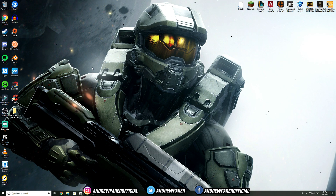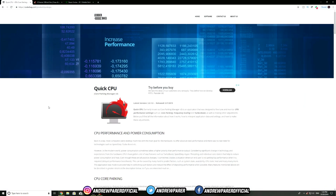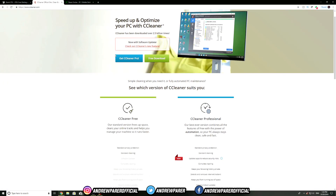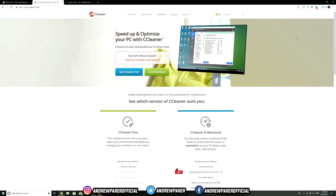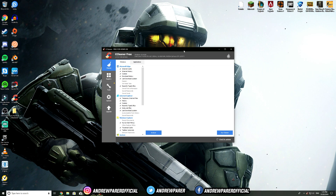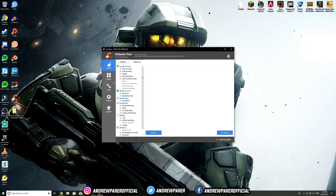I also recommend downloading a program called CCleaner — I'll leave the link in the description below. You can get the free version which works just as well as the professional version. CCleaner is software that analyzes your computer and cleans everything. Go to the Cleaner tab, scroll through the different options depending on what you want to get rid of, and once you're happy hit Analyze.